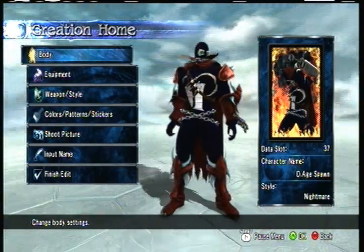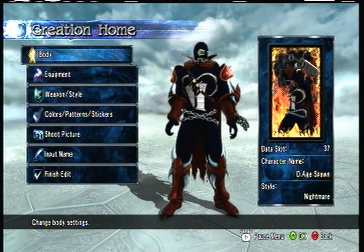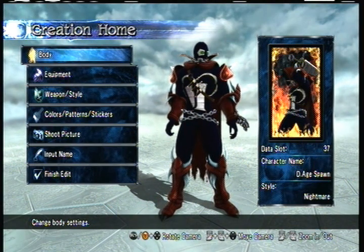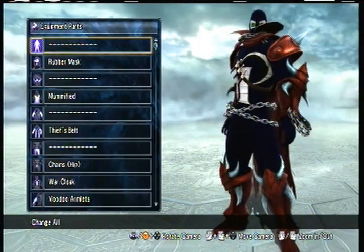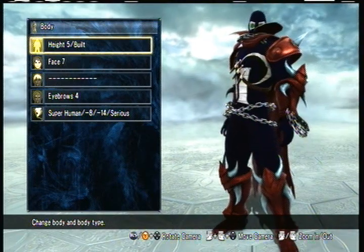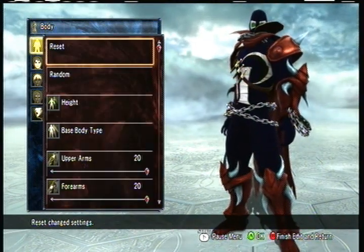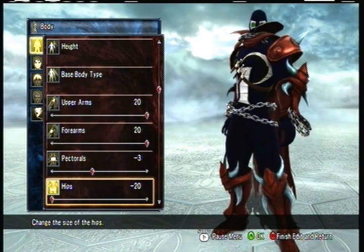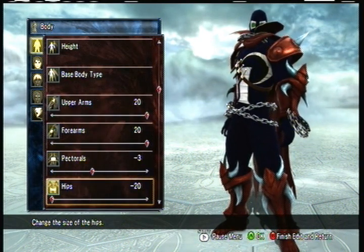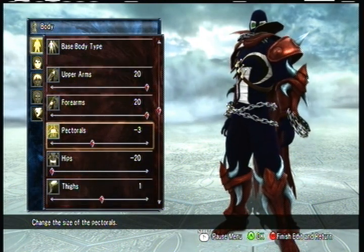So you're probably looking at that outfit and saying, damn, that's pretty kick-ass. You wanted to get a Dark Age Spawn yourself. Well, it's not too complicated. This is all you have to do. Let's start with the body. For the body, you're going to want your maximum height. For the build, set everything to 20. Spawn was a brawler — he was like a train, a monster, ready to rip people apart. So make him big.